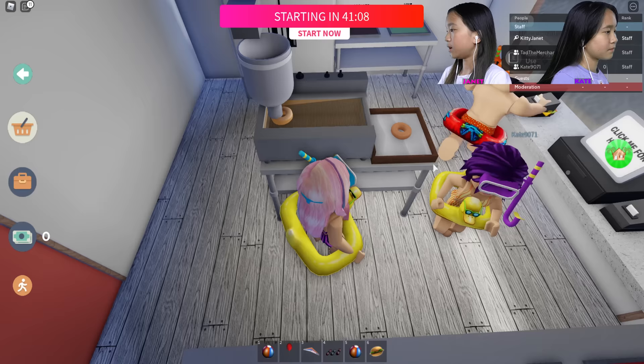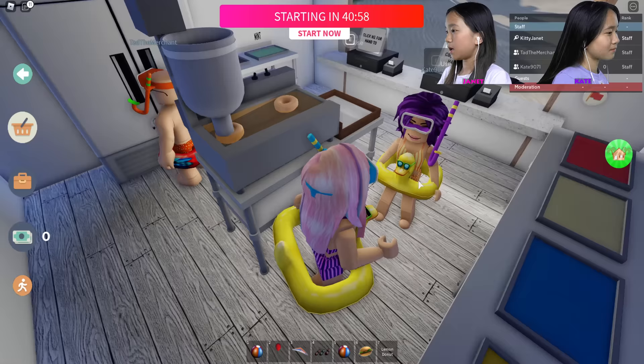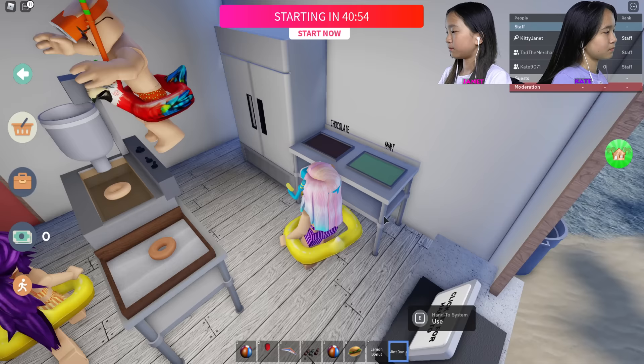I got a strawberry red burger! I'm gonna fill this up with dough slowly to make donuts. I got a badge — Donuts Award! Here's your lemon one, Kate. Tad wants chocolate — chocolate's over here. I accidentally got a mint donut. You can turn off speed if you don't want to run so fast.